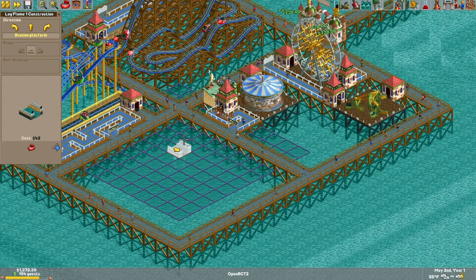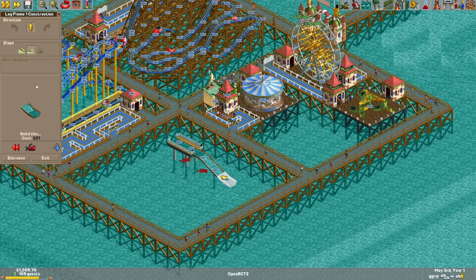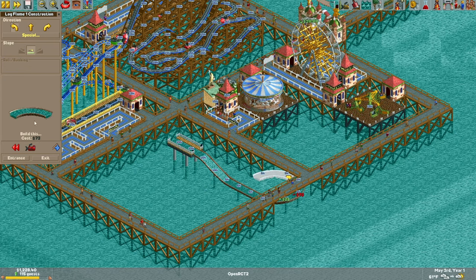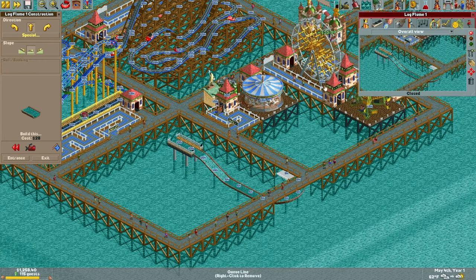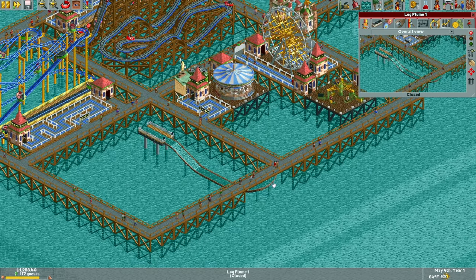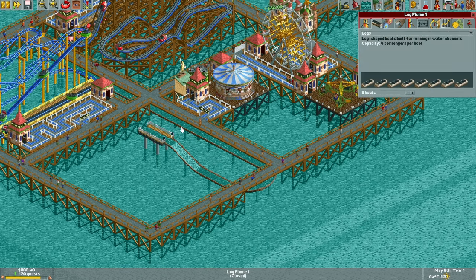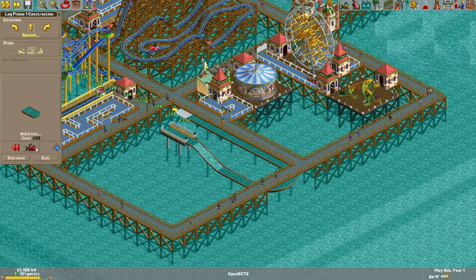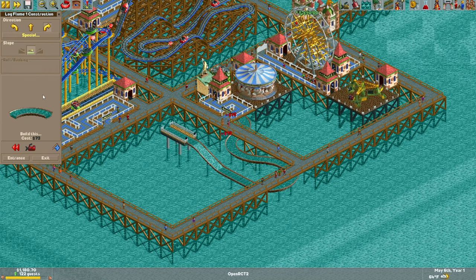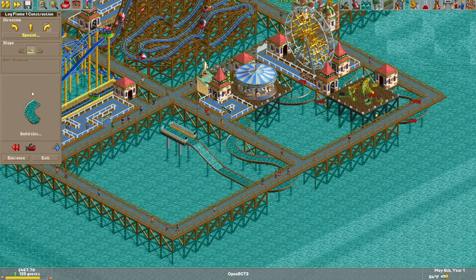I've never played this scenario before, so this might be a trap because log flumes take a lot of space. Maybe the allure is to build a lot of roller coasters. Actually, this log flume can just go under everything because most of these rides are built up high enough that they're level with the pathway. I could build this so it goes under everything, at the water level. I'm such a genius — just kidding, maybe. And unlike the vanilla game, I can make the station two tiles long, which is a fantastic way to save space. This is something unique to OpenRCT2, not part of the vanilla game.